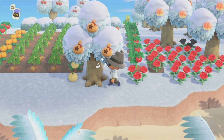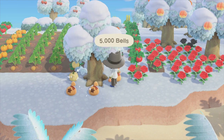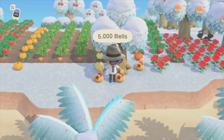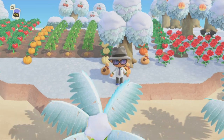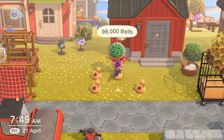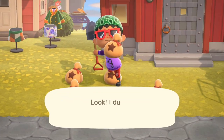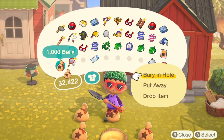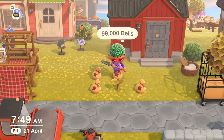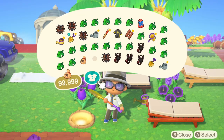A familiar idiom states that money doesn't grow on trees — wrong! In Animal Crossing it does! Each day you'll see a faint glowing spot which, if you dig up, you'll earn 1k of bells. If you put the bells back in, it'll grow into a money tree that returns 3 times what you put in. So with 1k, this little tree will grow back 3,000 bells.